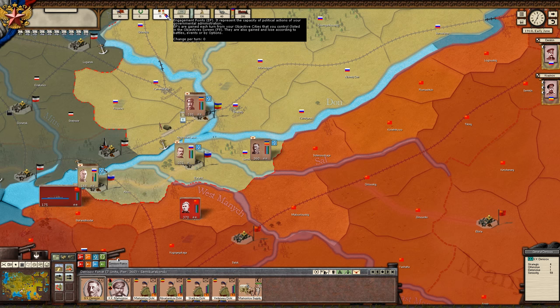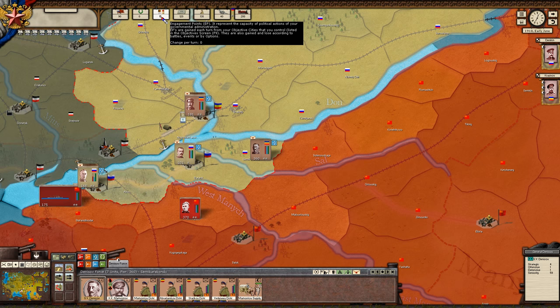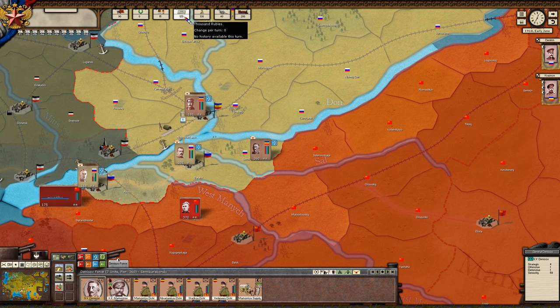Moving on — we have victory points over here, so if you gain victory points from taking strategic points that's what you gain. Engagement points represent how many actions we can take in the different menus. They have an abstracted political cost — it stops you from doing everything at once and makes you choose. And then resources — basically currency — how much things cost is deducted from your currency reserve.